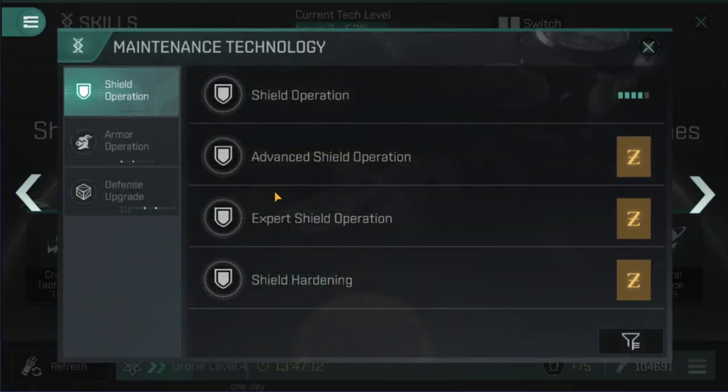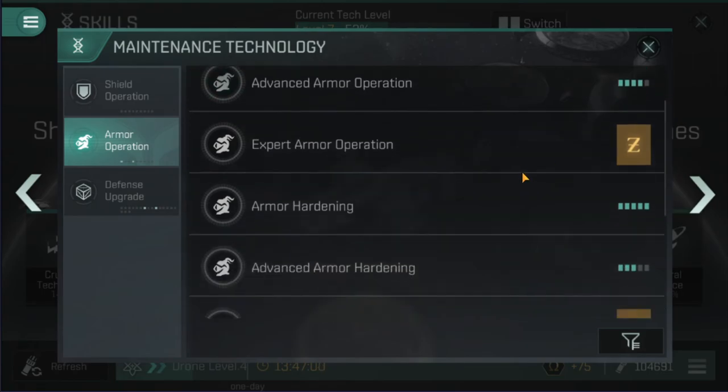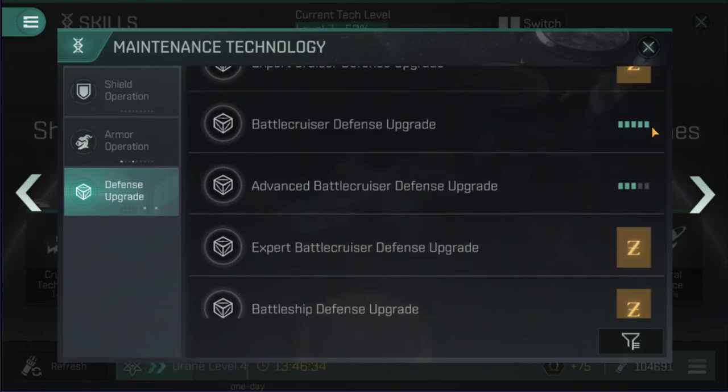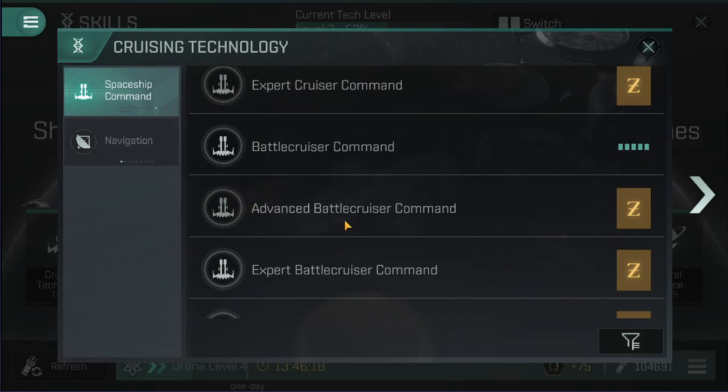For the maintenance and armor side of things I've gone pretty heavy into armor skills, being an armor tank. That one could do with getting to 4. I'm thinking of working on remote armor skills to free up some low slots — maybe switch out the Nosferatu for a large armor repairer. For defense upgrade I've just finished off 5, and I'll be getting that one up to 4 after the laser upgrades. For cruising I've just finished 5 and I'll also be working on advanced battlecruiser command to improve the inertia modifier even more.